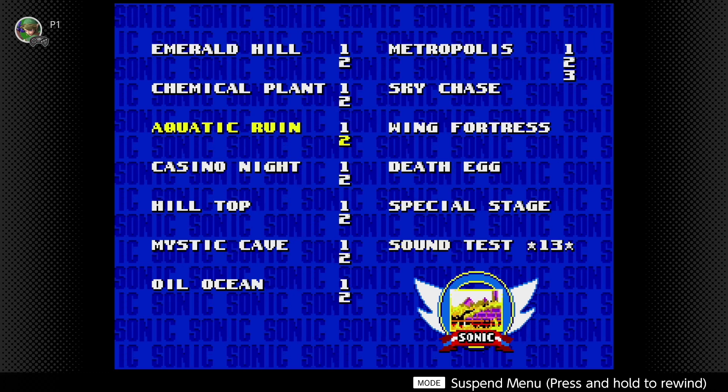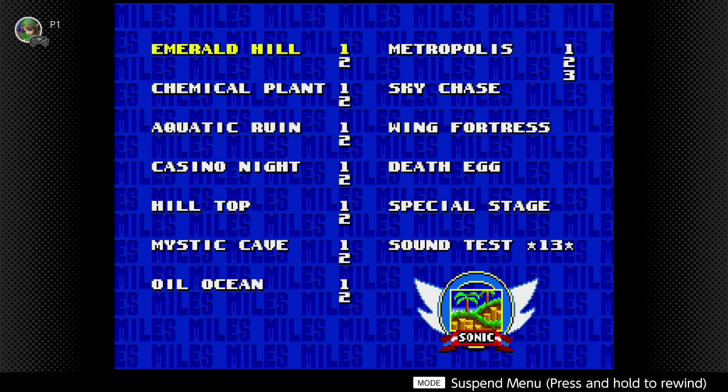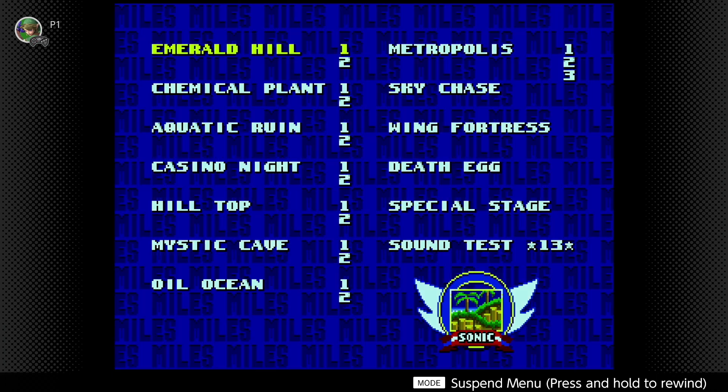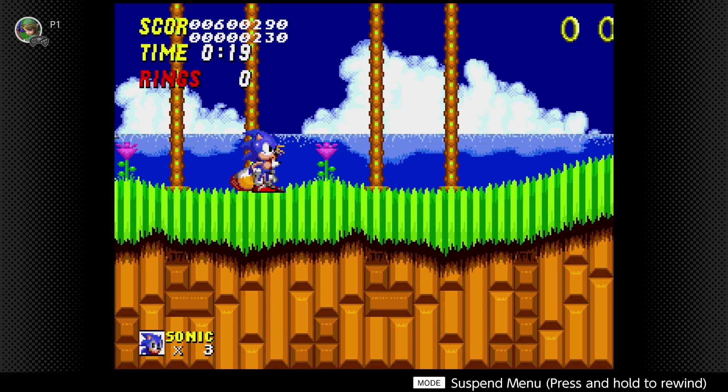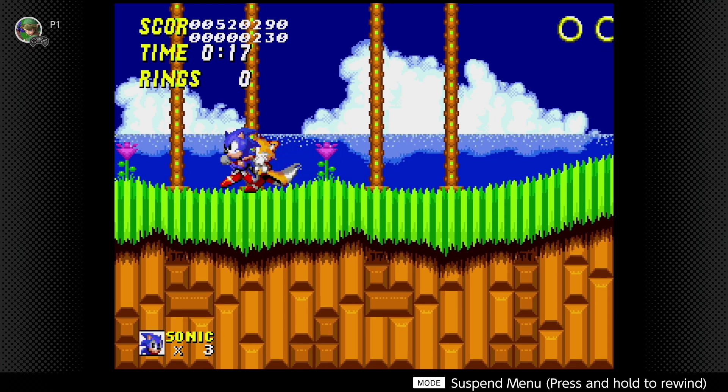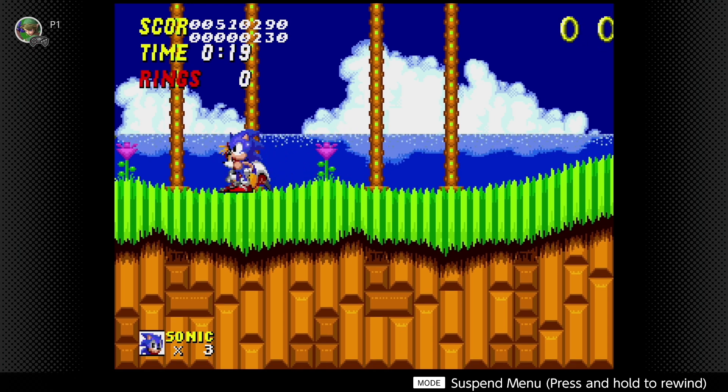It brings you back to the title screen. I'm going to go ahead and just take on the first zone, Emerald Hill Zone 1, so I can kind of show you what the codes do. You'll see up there at the score there's some weird debug coding, which means the debug worked. And the time gets all funky so it's never counting down or up.